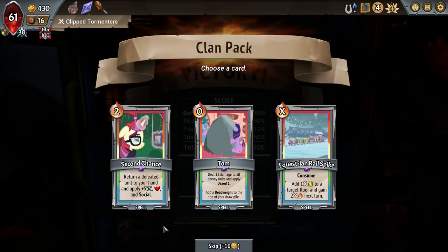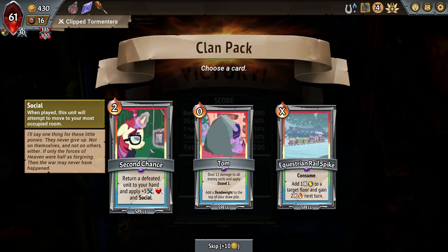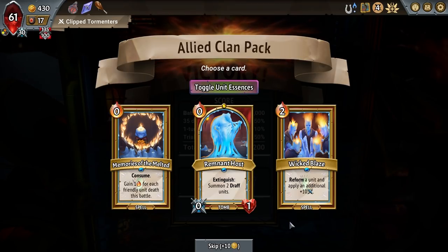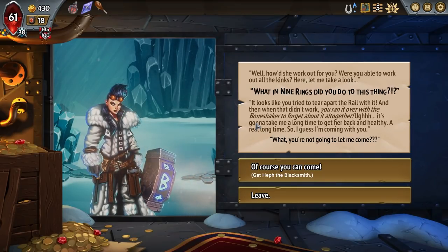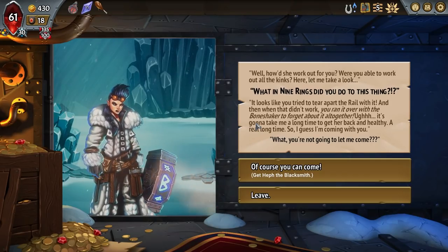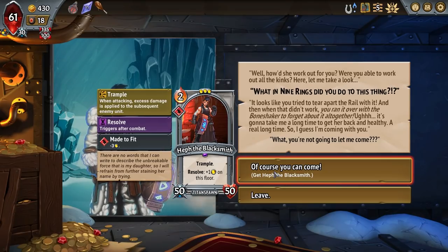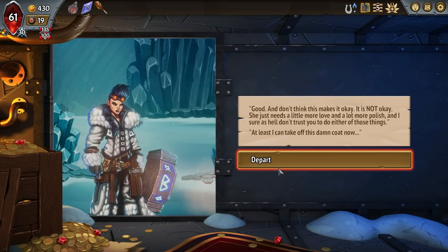Second chance — consume, add space and gain energy next turn. Both of these are really good. I like second chance though. Reform a unit and give an additional 10 damage — yes! Which means I need to go hit up a magic shop bad. 'Well, how'd she work for you — were you able to work out all the kinks? What in the nine rings did you do to this thing? Looks like you tried to tear apart the rail with it and when that didn't work you ran it over with the bone shaker. It's gonna take me a real long time to get her back healthy. So I guess I'm coming with you.' And we just get her trample and resolve — extra space!